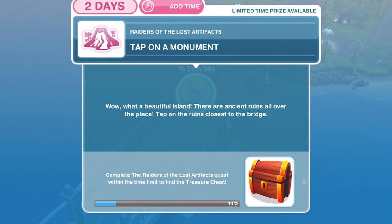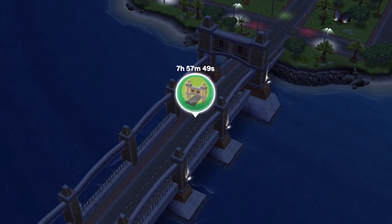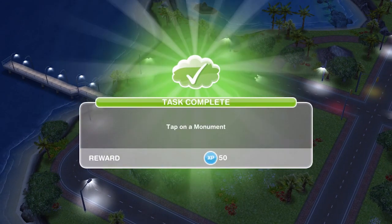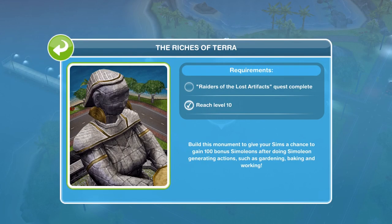Now we need to tap on a monument. What a beautiful island — there are ancient ruins all over the place. Tap on the ruins closest to the bridge, so that is this one right here. Task complete. Tap on a monument — the Riches of Terror.